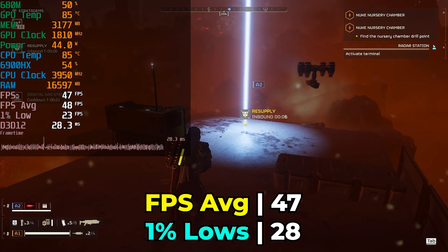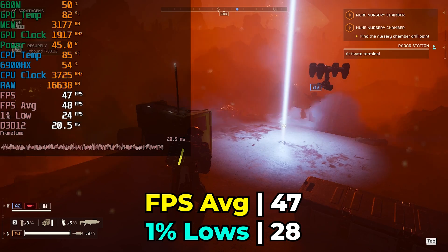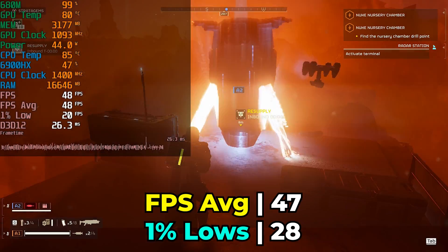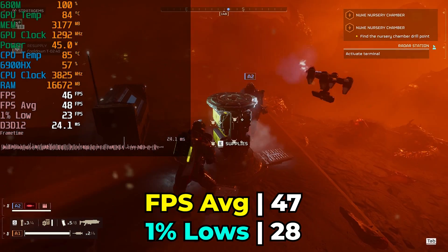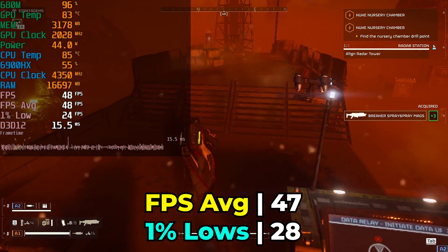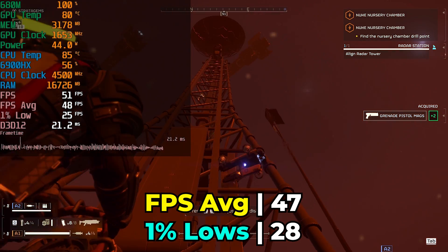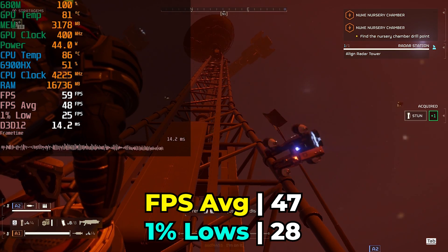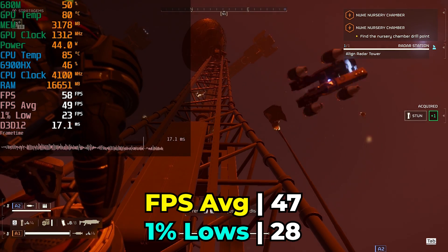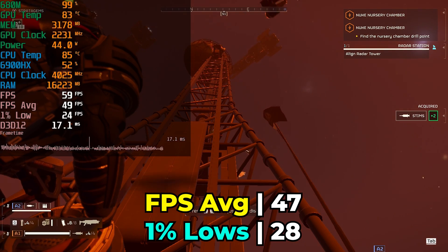I unlocked the TDP and raised it to the performance preset in the BIOS, which sets a target TDP of around 55 watts. It really didn't affect the performance at all in Helldivers 2. So if you were actually looking to play the game on a system like this, I would keep it at the 45-watt TDP, though you'd have to lower the FSR setting down to performance, which gets pretty brutal. So we're off to a pretty rough start.